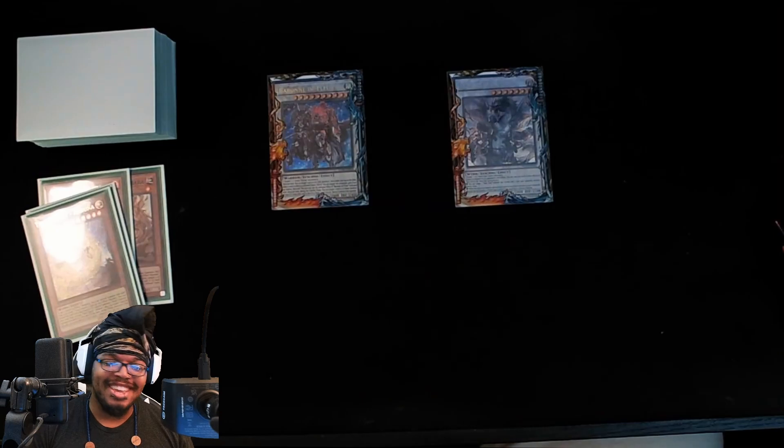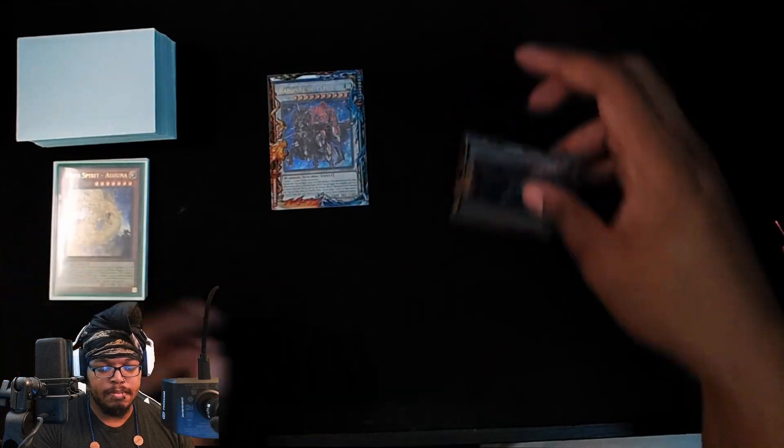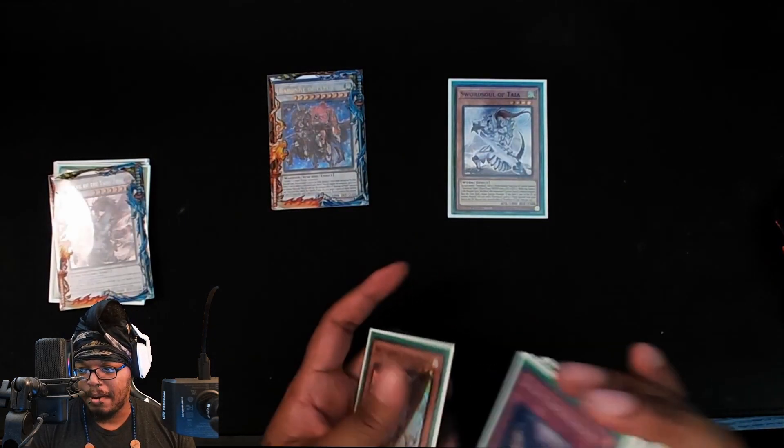Tributing our Ashuna to summon out Yazi — yes sir, Yazi coming out here for the win! Now we're gonna target with Baron to pop Yazi, Yazi's effect triggers to summon out our Taya. Hello Taya!